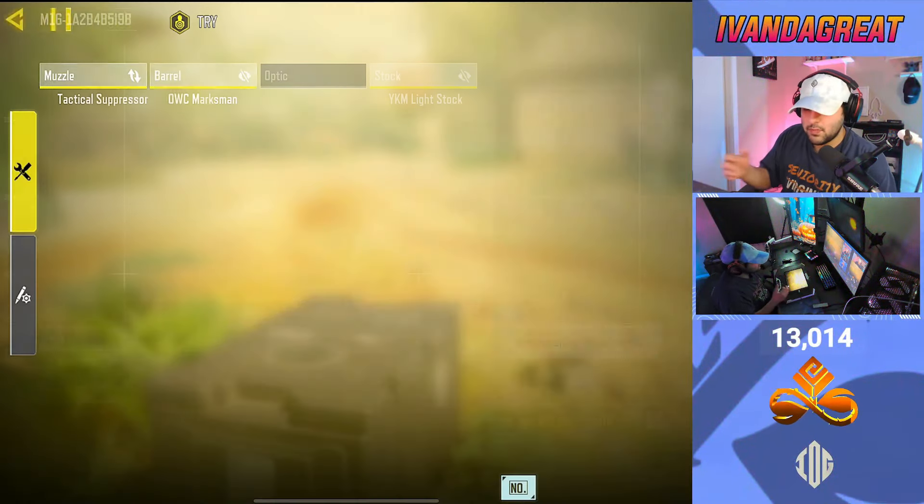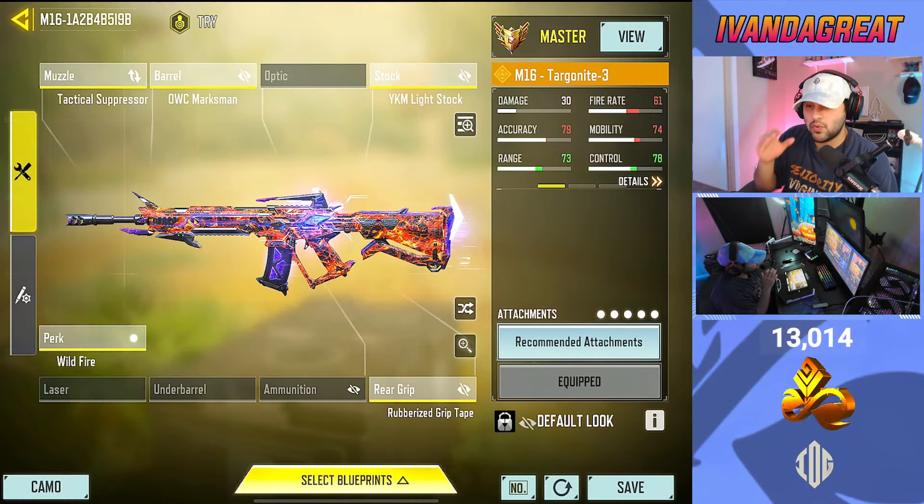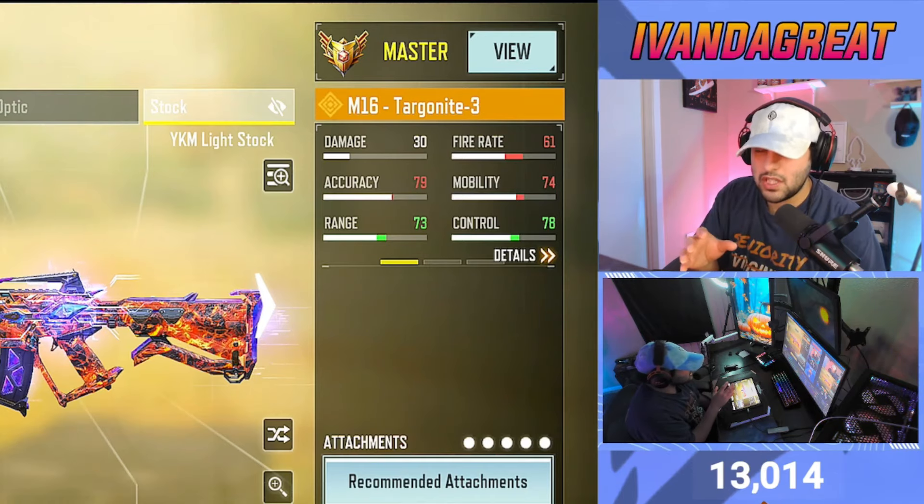Ladies and gentlemen, inside Call of Duty Mobile the M16 received a wildfire attachment that essentially made the gun go from burst to automatic. In today's video we're going to be taking a look at the M16. If you guys are looking for a perfect gunsmith for this gun, this is the gunsmith we're using in today's gameplay — really really good. I picked up a Type 19 mythic that actually shocked me and caused me to get a double nuke.